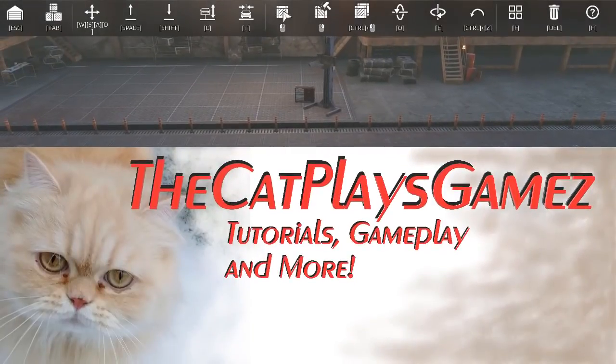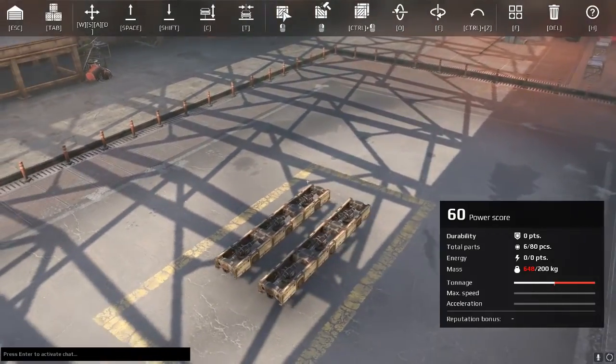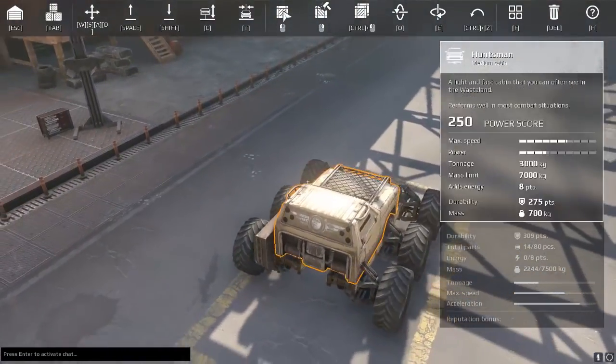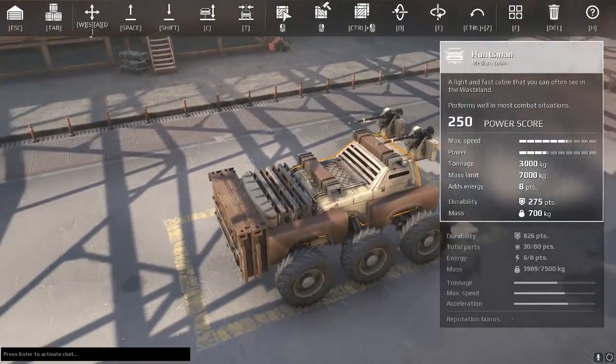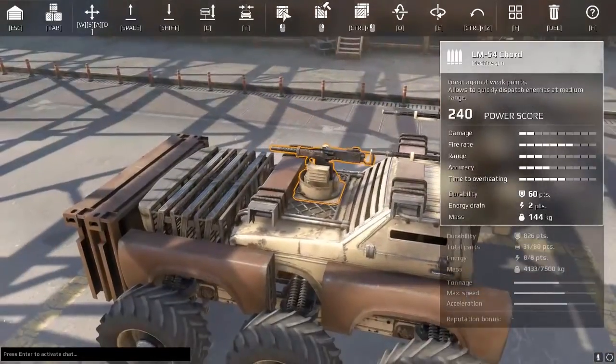Hello everybody, this is CatBlazeGames and welcome back to Crossout Budget Let's Build. Today we got a six-wheeled Huntsman-based, really simple grinding vehicle. Quite a lot of frontal armor here, and we got a similar load of a Factor and a Twin Factor in it short.